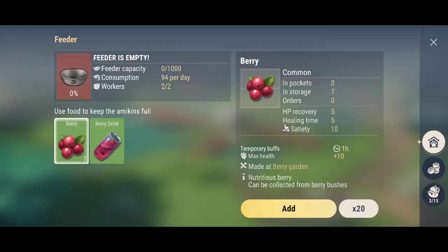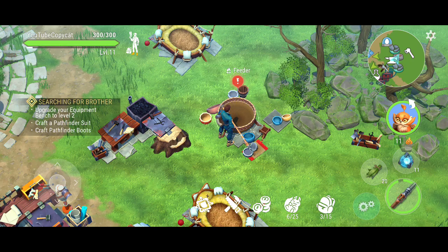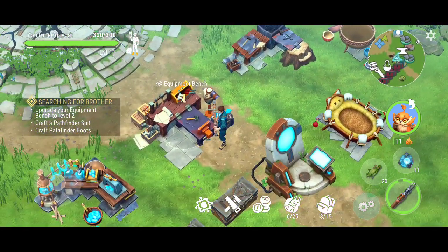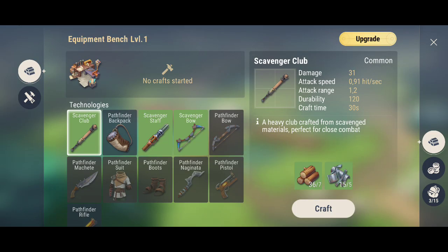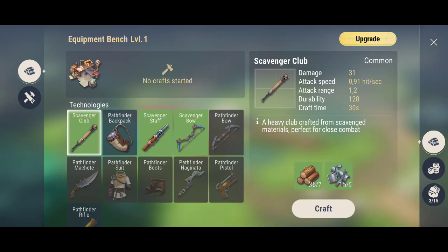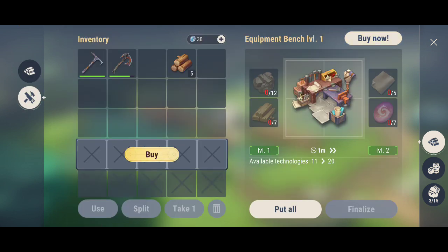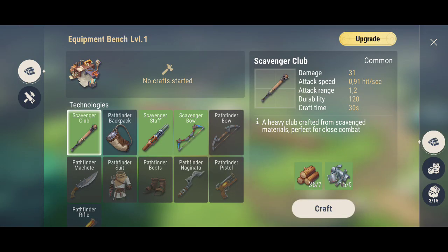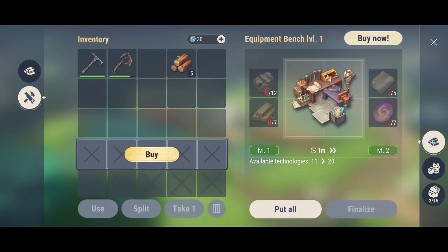So I've got this one. They want us to do some more tasks here — we need to upgrade the equipment bench to level two. And the equipment bench you can see right here, this one right here on level two. So we need to tap the upgrade button. And we've got it right here — there's the equipment bench. Upgraded.